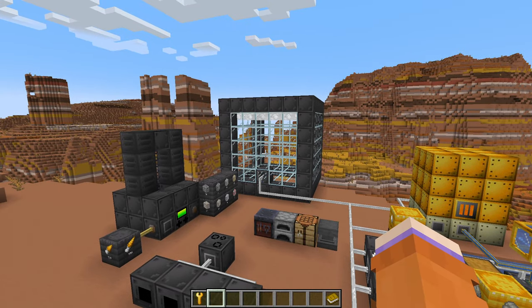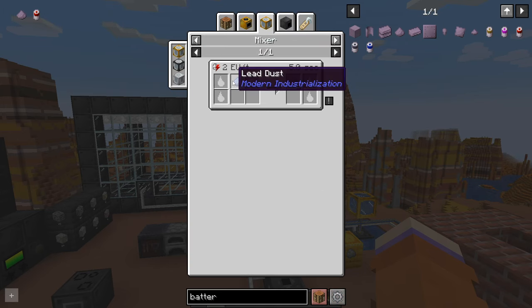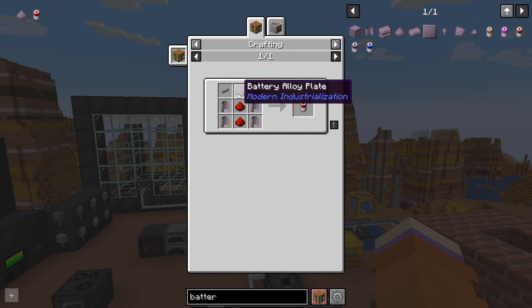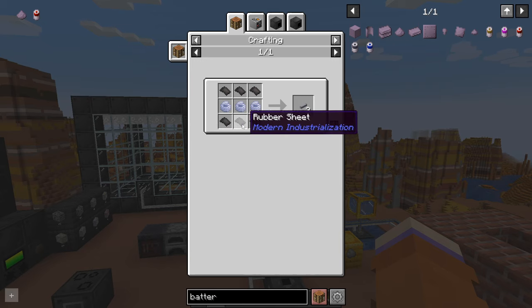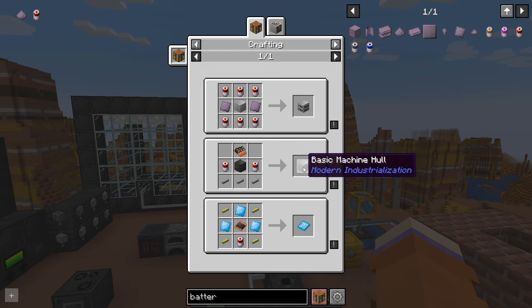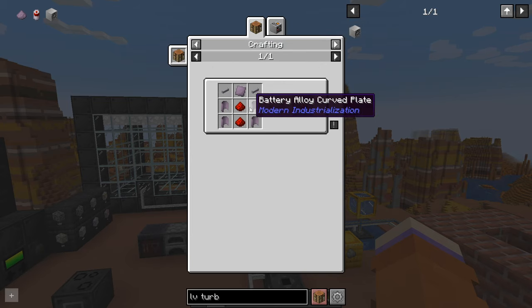The next thing to make is battery alloy dust. This is pretty straightforward — lead dust and antimony dust. You don't get these from your quarry yet, but if you make steel drills you can. For now you may just manually mine and craft those into dust, then smelt the battery alloy dust in a regular furnace to get battery alloy ingots, which can be crafted into plates and cables using rubber sheets. You'll definitely need rubber automated. Battery alloy is used to make the basic machine hulls for all the LV low voltage machines.